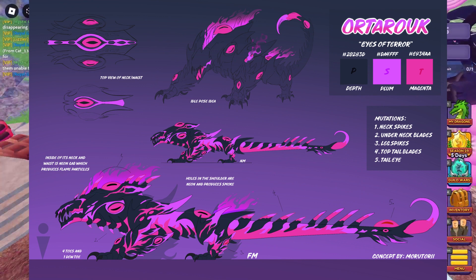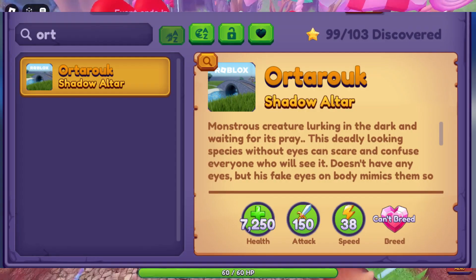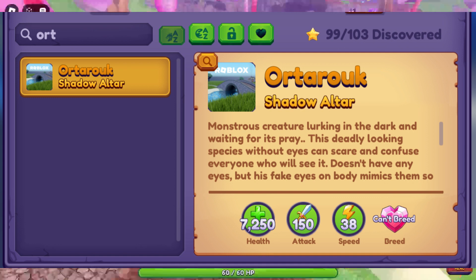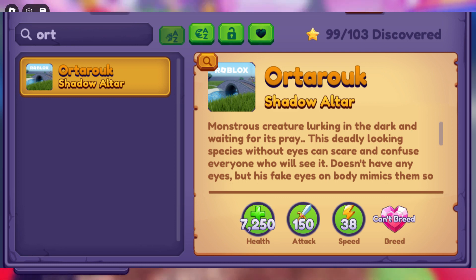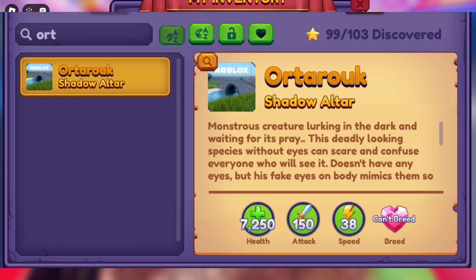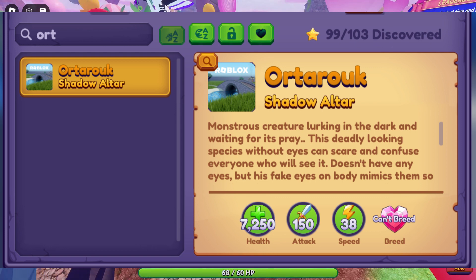I'll probably butcher the name — it's something like 'Ortaruk' or 'Taruk' — and it was in my Dragonpedia. I did get a screenshot of it, but there was no picture yet so I'm assuming the model isn't finished. The season dragon was also briefly in the Dragonpedia — its picture was there, suggesting the model is done — but they removed both entries. I don't know why they didn't just leave them.